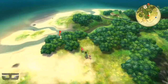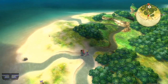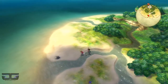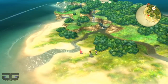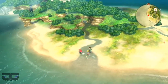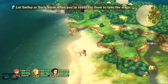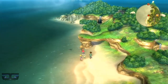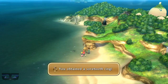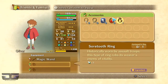Back to treasure hunting. Now there aren't that many hidden treasures here because it's a small island after all — well, compared to other islands it's kind of big. I believe the next treasure should be near that shiny respawn point — it should be at this rock. Yep, we got a Sore Tooth Ring. It boosts your vitality and magical attack. I think I'll just give it to Oliver.